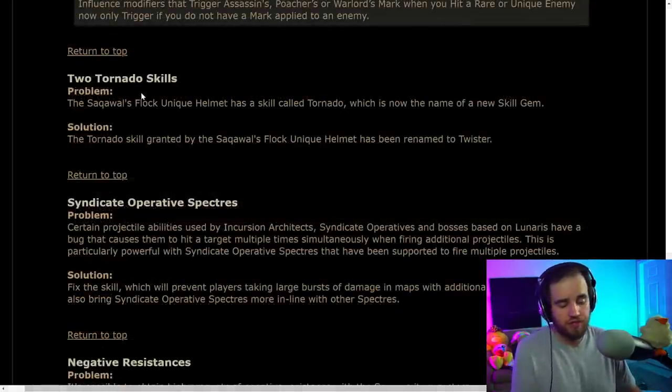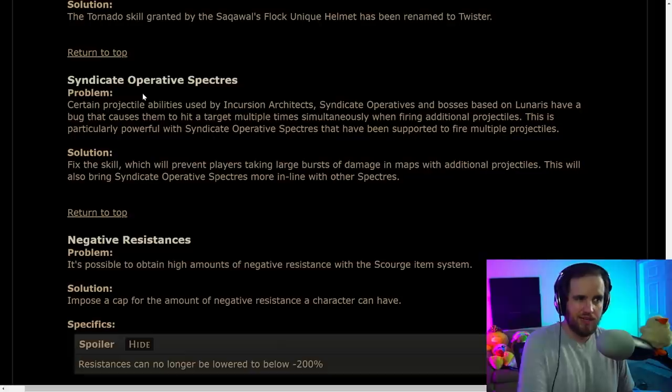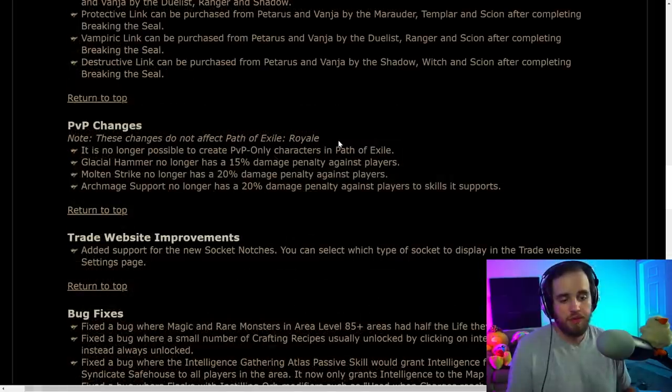There's a new tornado skill and an existing skill called Tornado, so the name was changed. Syndicate operatives are getting a pretty sizable nerf. This will also fix players taking large bursts of damage from certain projectile mobs. Elemental minions got a significant nerf but should still be fine. They've capped the amount of negative resistance you can have to 200. There are some PvP changes and a couple of small general improvements, and that's about it for the patch notes.